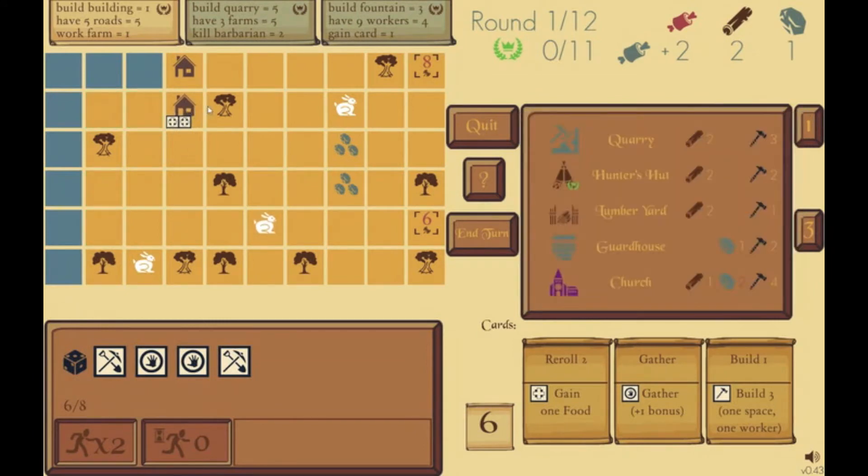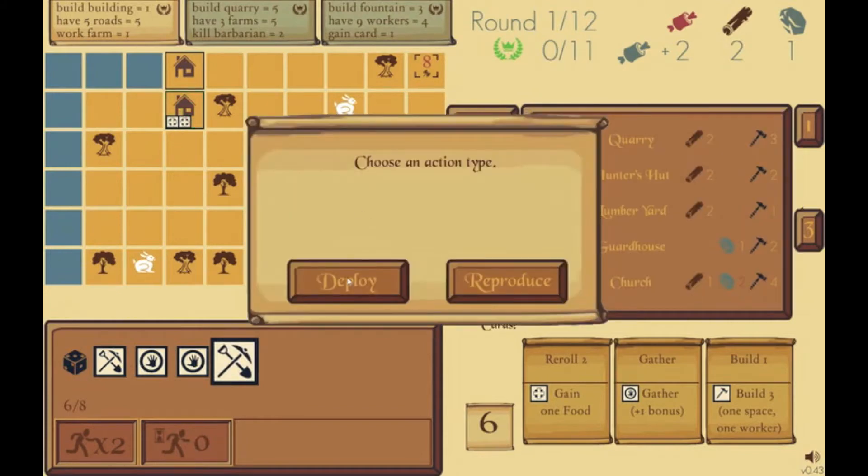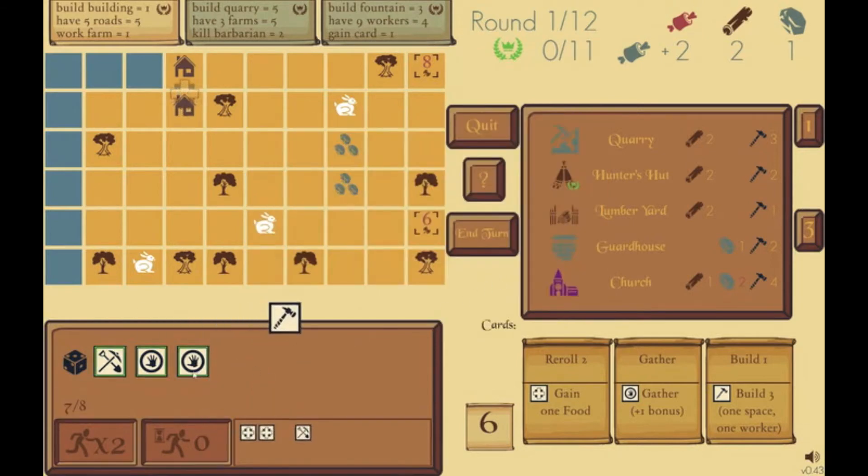These dice being on the house alone don't do anything on their own. To activate them, we have to use one of our dice from our pool. So we click it, and then we can activate. Any die can be used to activate another die — it doesn't matter what face is showing, unless you're using it on one of the cards. Right now we're activating, so I'm going to use my worker here and reproduce.